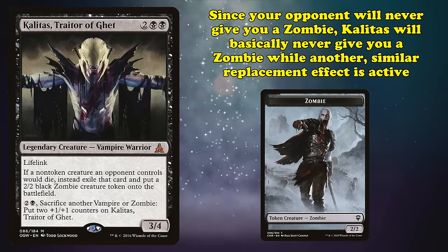At number 1, we have Panglacial Worm. This is a 9/5 worm with trample, meaning it can deal excess combat damage to the defending player when attacking, and it also has the ability where you can cast it from your library while you're searching your library. This is the one card on this list that instantly makes people double-take when they read it — this isn't how cards are supposed to work in Magic. You're not supposed to be able to cast cards in the middle of resolving another card's effect like this. However, it gets way, way weirder.